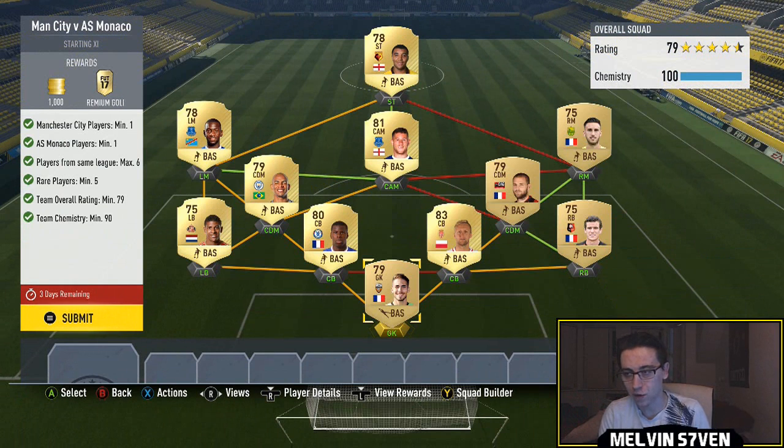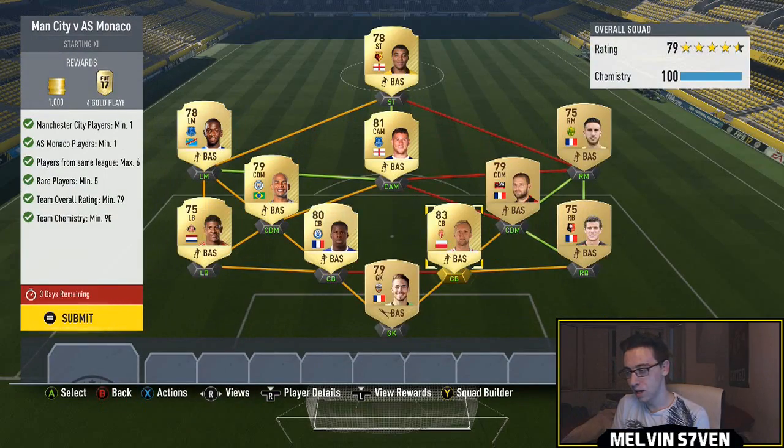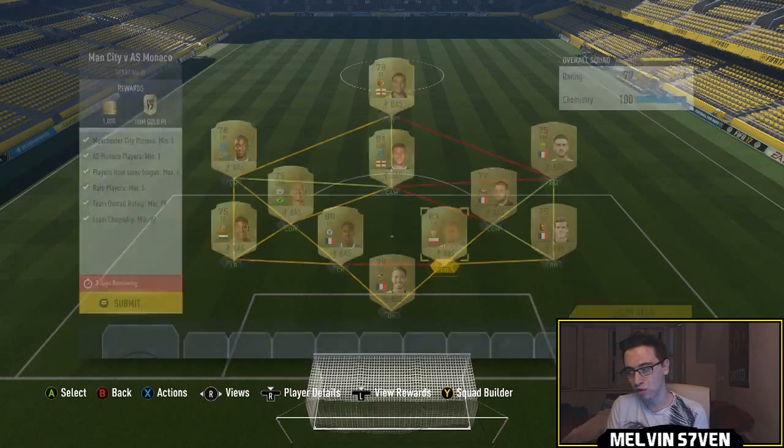The first one is Man City versus Monaco. You need a player from each of those two clubs, maximum six players from the same league, minimum of four rare players, and an overall team rating of 79. The Man City player I've got is Fernandinho, and the Monaco player — because I only had one from that club — is Glik.